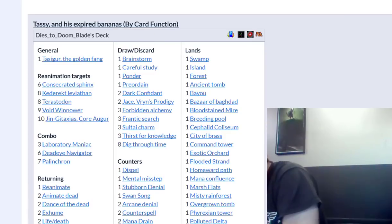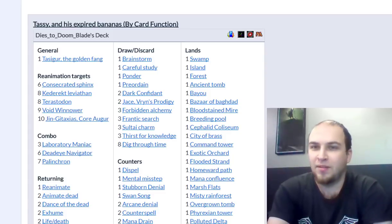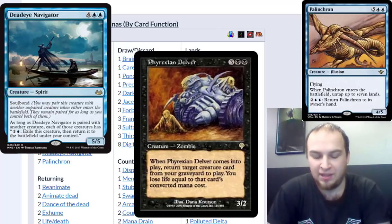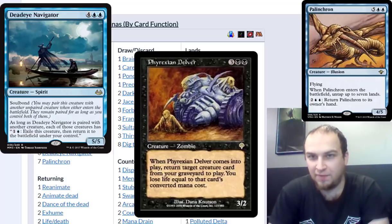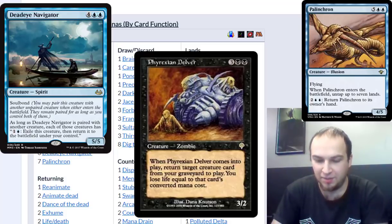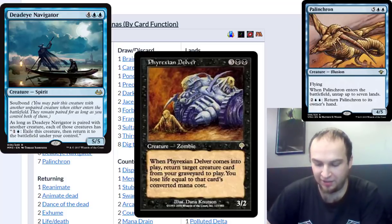What we do in this deck is get infinite mana using Phyrexian Delver, Deadeye Navigator, and Palinchron. The Phyrexian Delver is optional, but when he enters you can reanimate another creature. So if you have all three in the yard, you reanimate the Delver, which gets back the Deadeye, blink the Deadeye to get Palinchron, and Soulbond them for infinite mana. You activate Tasigur's ability to put your entire deck in your hand, play Laboratory Maniac, and then play anything that draws a card.